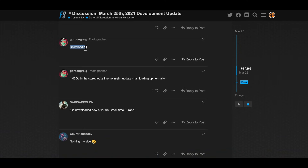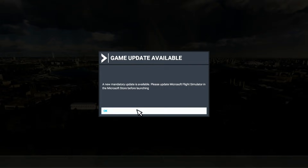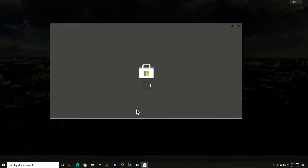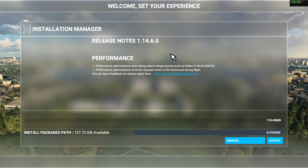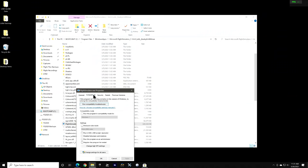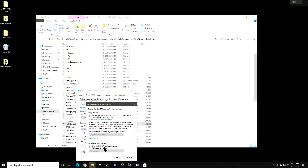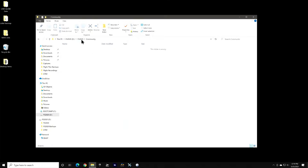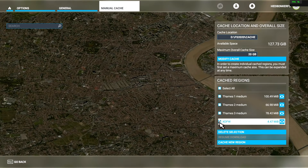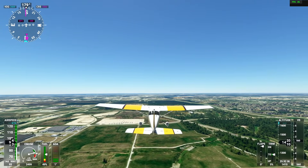I kept an eye on the forums and once I saw the patch was live, I ran up the store application but it had no update. I ran the sim and it made me go back to the store where magically there was an update — pretty small. After it was applied, I ran the sim and it also had about a 110 megabyte patch, and that applied without incident. I then made sure the properties of the executable were correct with full screen optimizations off and the DPI setting turned on for applications. Since I had nothing in the community folder there was nothing to look at there, but I made a point of deleting the manual caches that I used for the pre-patch testing, so I could do an apples to apples post-patch test.